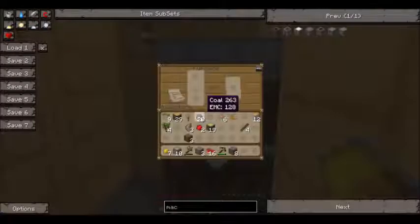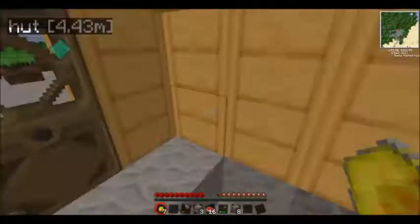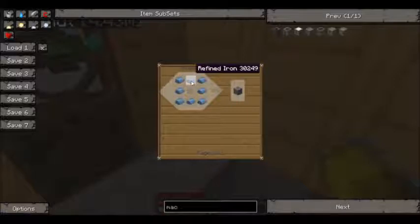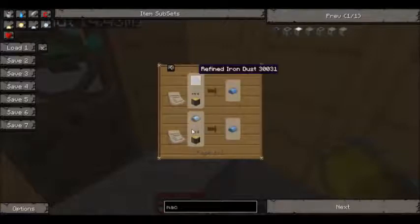We need to smelt all the iron. To get the refined iron - yeah, it's smelting. You smelt an iron ingot and get refined iron. So I will smelt them.